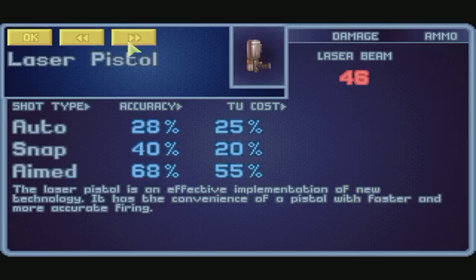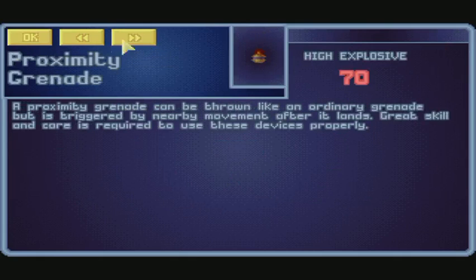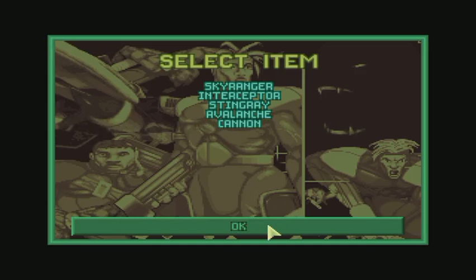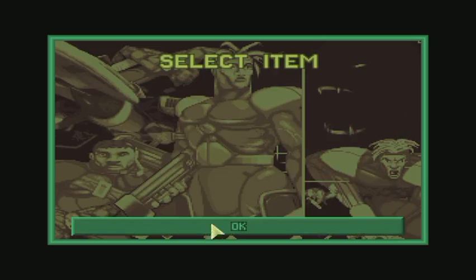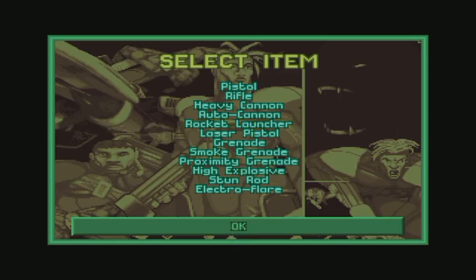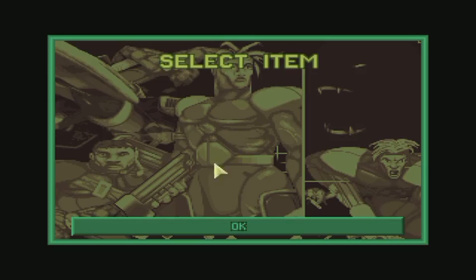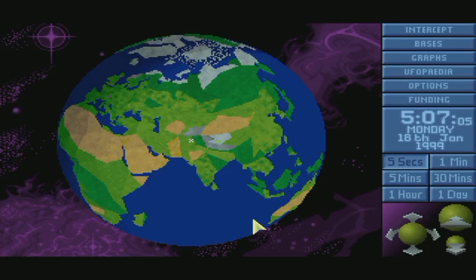Here's our laser pistol. Grenades — I should use those too. Approximately a grenade. Anyway, I don't think we have much on any of this. We can look at some of this stuff later when I research it. I don't think there's anything else other than that. We'll have to research it.